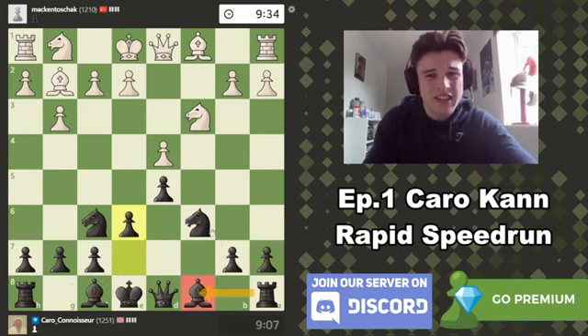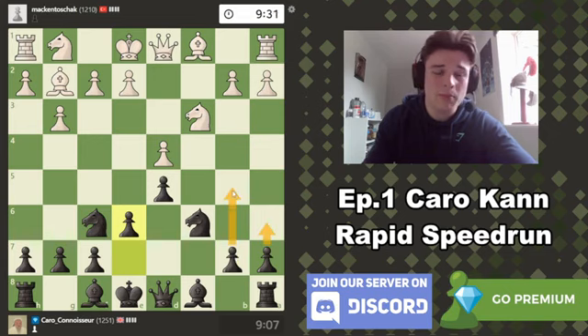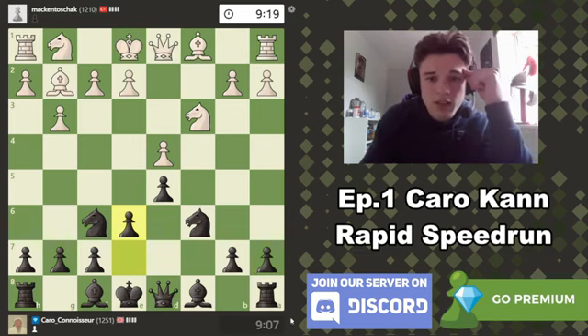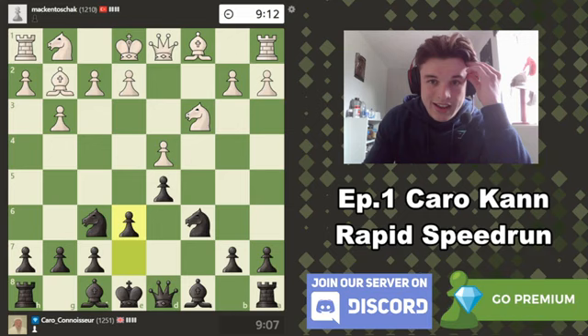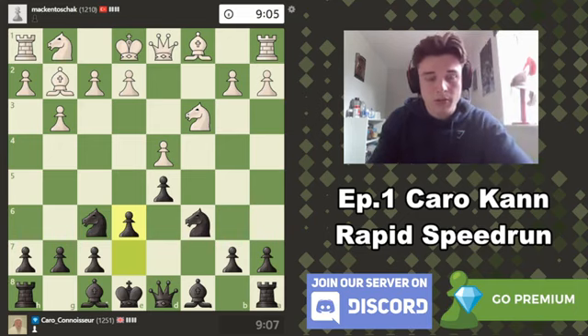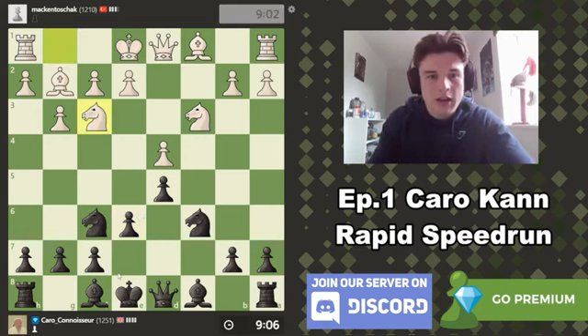Try and take over the C file at some point with the rook. Maybe we can go A6, B5 to expand on the queenside, potentially get a knight to C4, and maybe push B4 to kick his knight away. Should be an interesting position. And there is no increment on this by the way, so I'm going to have to be quicker in my explanations than I am in the rating climb series, where not only do we have 5 minutes extra per side but also 10-second increment per move. Let me know which format you prefer — it's a nice little change of pace regardless.